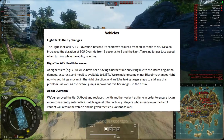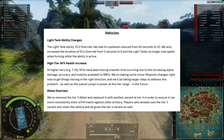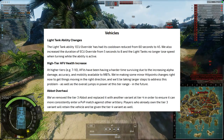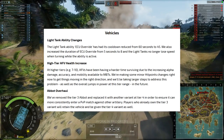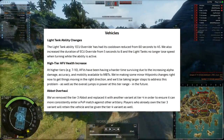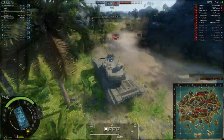The Abbot has also been changed. The tier 3 Abbot has been removed and bumped up to tier 4, and then another Abbot has been added back into tier 3. So in the game we now have the Abbot Mark 1 and the Abbot Mark 2. If you already had the Abbot at tier 3, you'll have it at tier 4 as well as this new tier 3 one, so you effectively have two artillery vehicles.